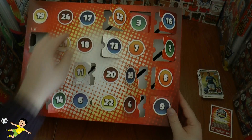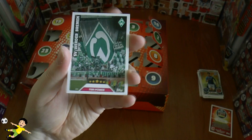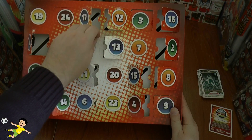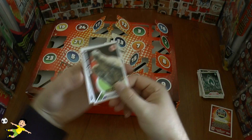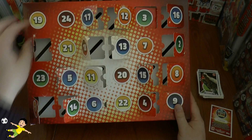Day 17 gives us the Werder Bremen fan card, followed by Javier Hernandez — of course known as Chicharito — for Bayer Leverkusen. On to day 18, and what is this? It's Attila the Eagle of Eintracht Frankfurt! And Rupp New Transfer completes that day. Plenty of mascots coming out here, really cool.